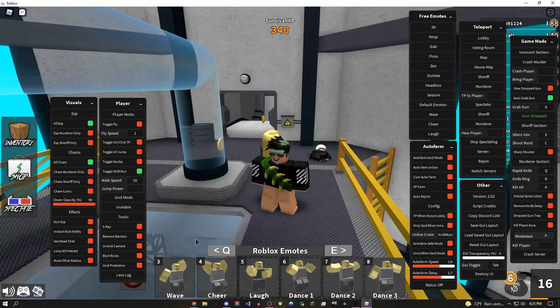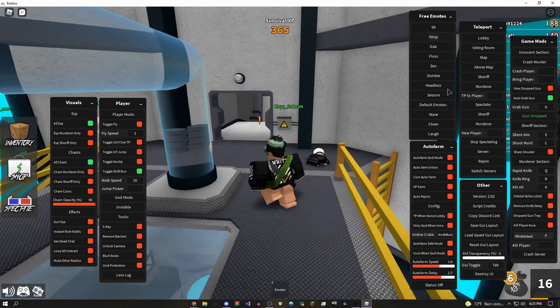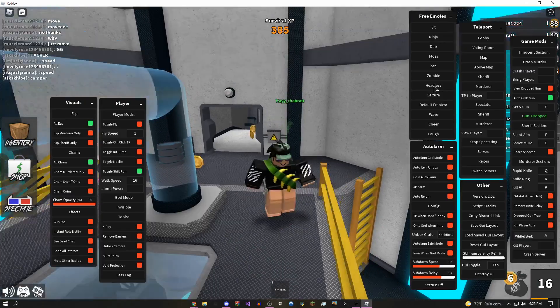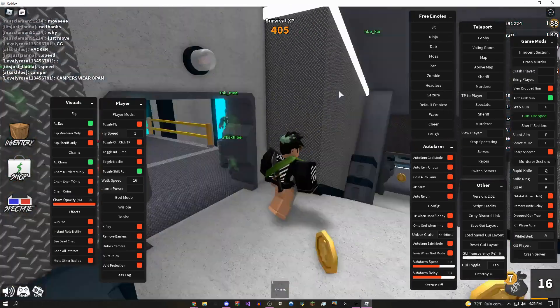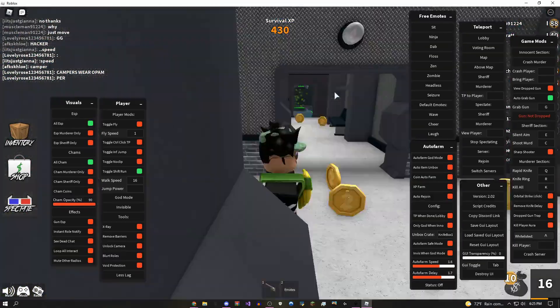You can also give yourself free emotes. Right now I have like default emotes, but if I click this — boom, I have the ninja emote. I can do the weird seizure emote, that's like a glitched one. I can do headless. Basically that's how free emotes work.